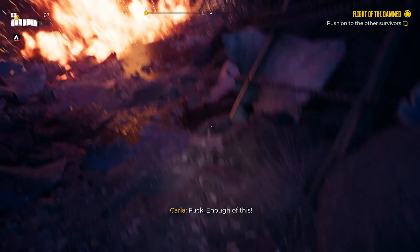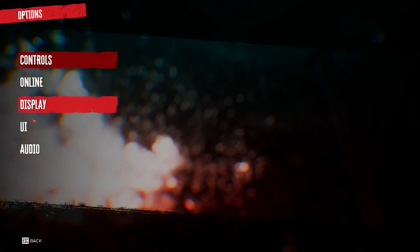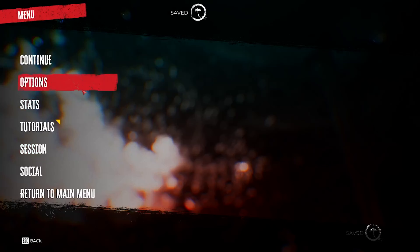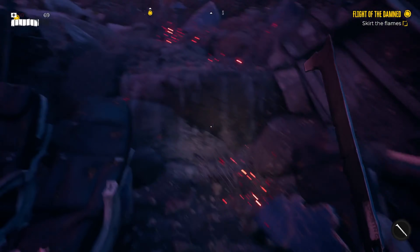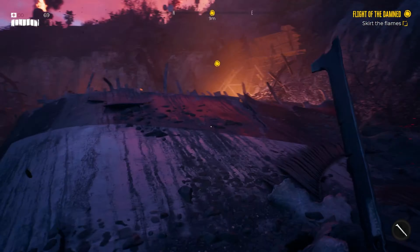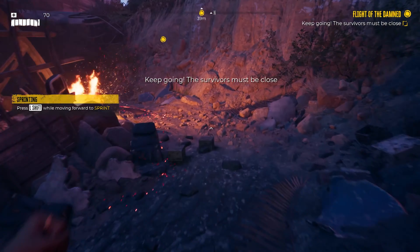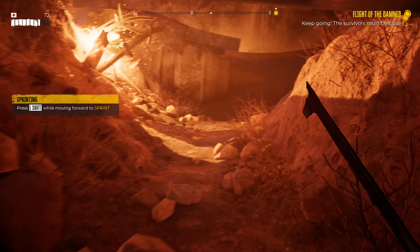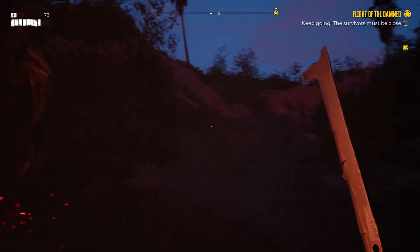Enough of this. Hopefully the audio isn't too loud — let me turn it down a little bit. I'll set it to 80, that should make a difference. We've got to go around the flames and keep an eye out for any loot we can pick up along the way. Shift to sprint, left control to slide.